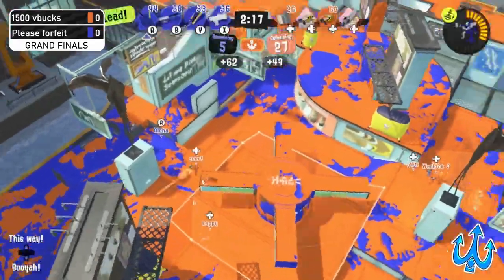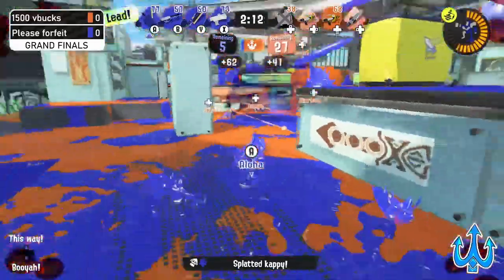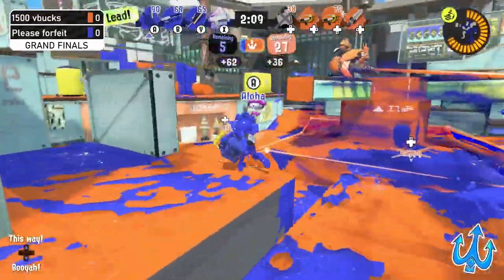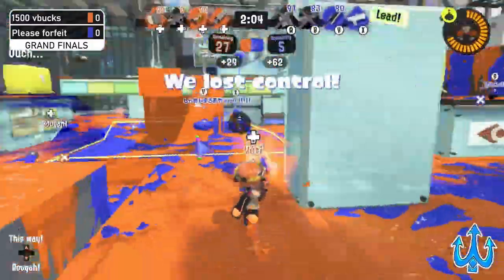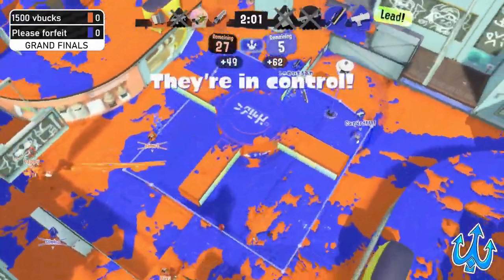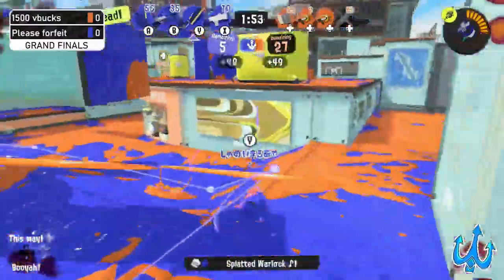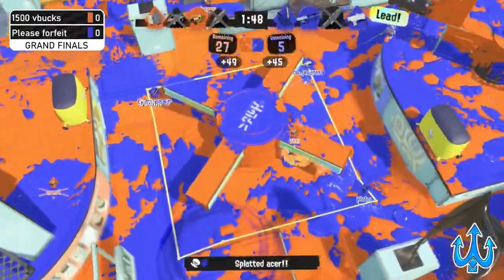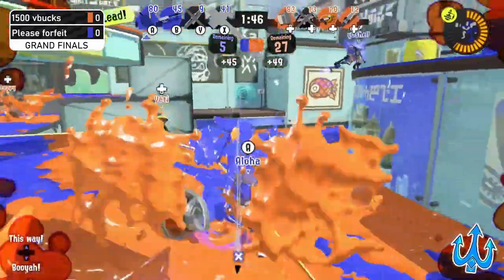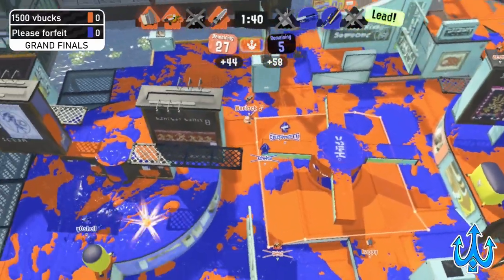1500 V Bucks actually does get a recap, so now Please Forfeit's penalty has gone high up again. We see Aloha sharking in that one spot of the map, getting a really sneaky pick. The Crab Tank on the side of 1500 V Bucks — Aloha gets picked off by Yeti on the Splash-o-matic. We see the Zipcaster fly off, a Big Bubbler used by the Junior, and another beautiful Stamp kill with a nice throw.